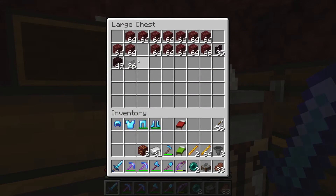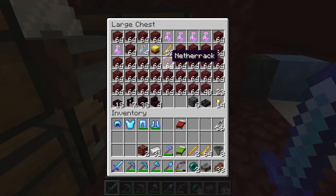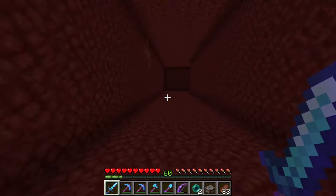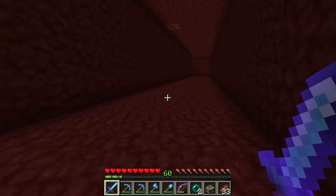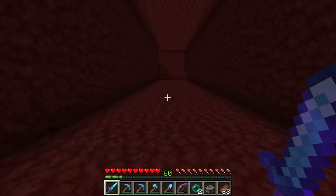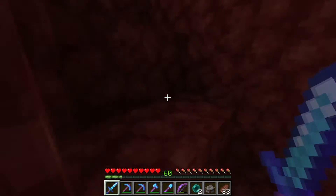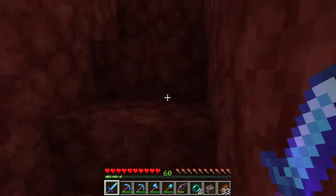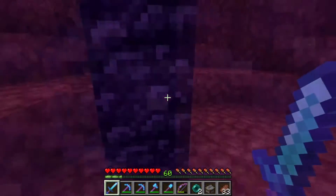Next on the menu for today is to make ourselves an armory — a place to trade with the armorer villager. We'll get ourselves a load of diamonds and emeralds so that we can keep trading with our librarian and keep getting those books.